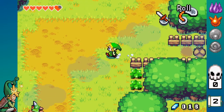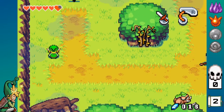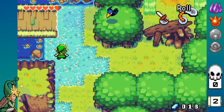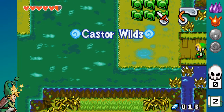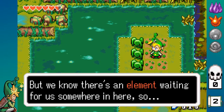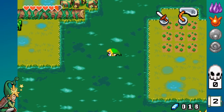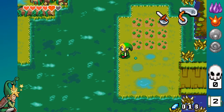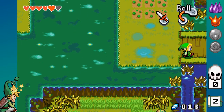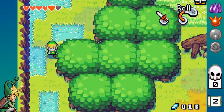So now we have Ezlo back. We're going to go up here — this is Castor Wilds. This is where one of the elements is, so let's try and do it. Oh no, we can't do it. You basically have to do that in order to get the next item, which is kind of stupid, but I guess it makes sense.